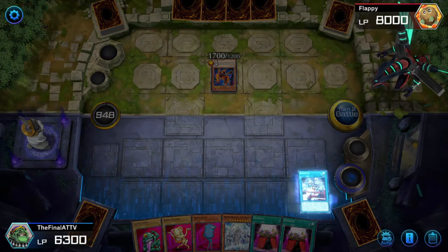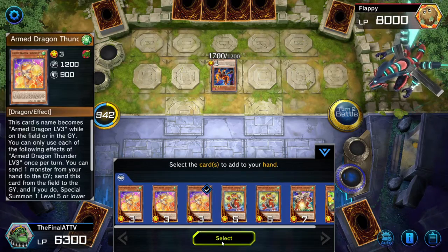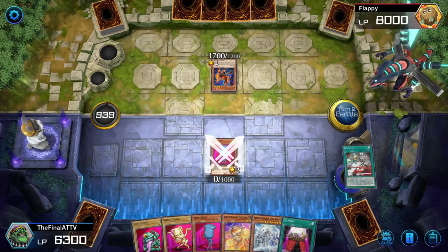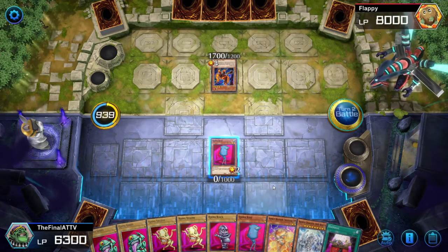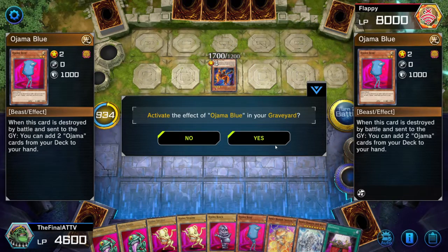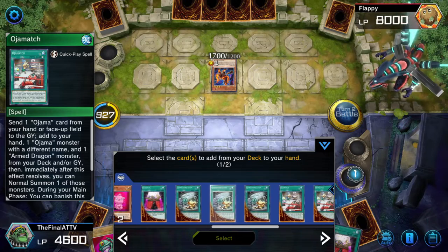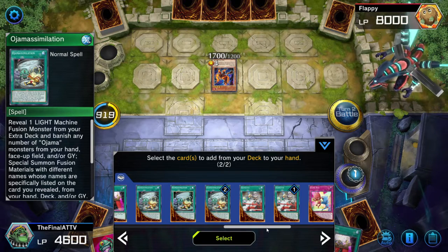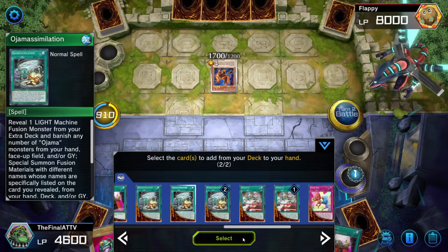Search Oja Magic as well, because we need enough Ojamas for the combo. Activate Oja Match. Send Oja Magic to the graveyard, get Ojama Blue and Armed Dragon Level 3. Summon Ojama Blue and attack. We're going to search another Oja Match. If you can afford it and have the right cards, you might want to go for two Oja Matches in case they can Ash one of them or negate it in some form.